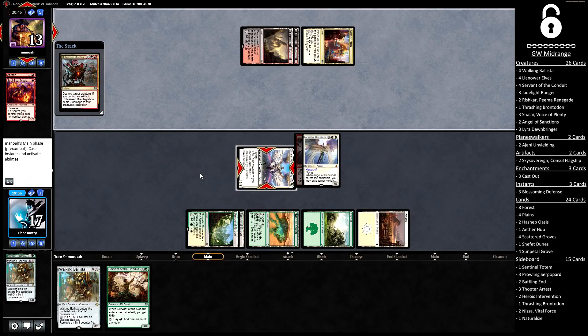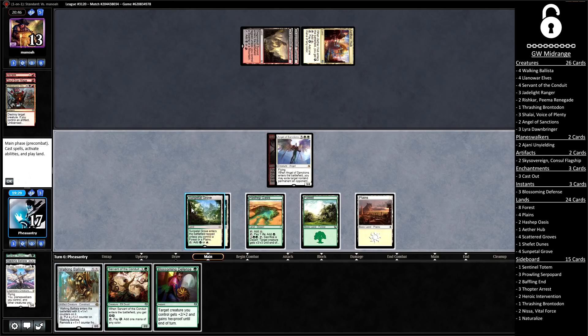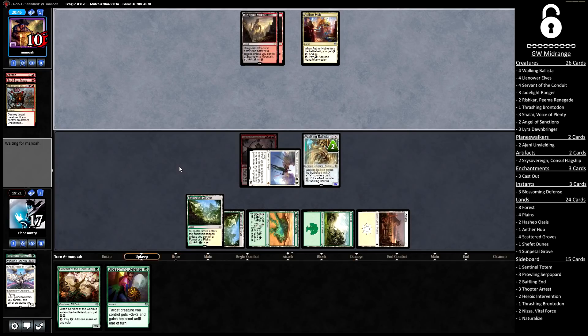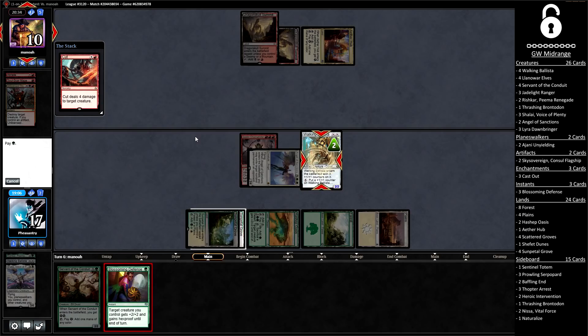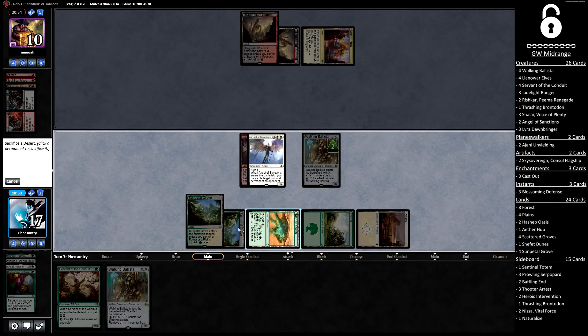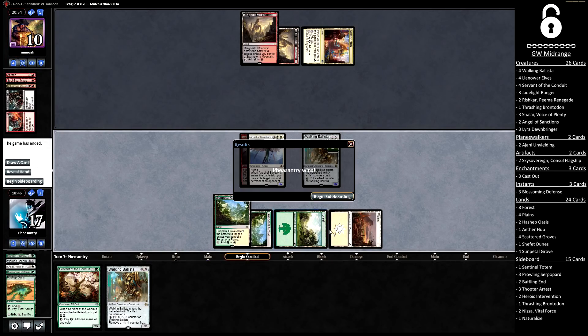An Unlicensed Disintegration from the opponent will kill our Shalai. But we still get Angel of Sanctions, and that's a nice draw. We run out our Ballista for two and hold up a Blossoming Defense. Still chipping in — the opponent is already down to 10 life, and with the threat of a Hashep Oasis activation next turn we're getting to the point where we have lethal. The opponent plays Cut on our Ballista — I'm going to go for the Defense, because there's a decent chance they have no more removal and are just going to die here. I can't see any one-mana removal spell killing my Angel, so I choose it over the Ballista to get the buff, get in for eight, and that's the win.